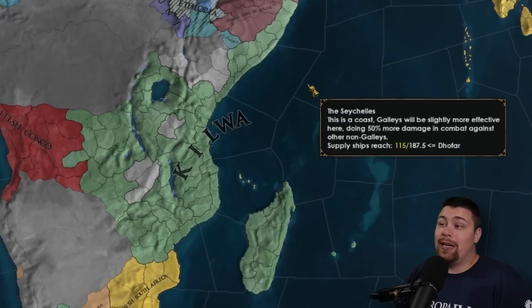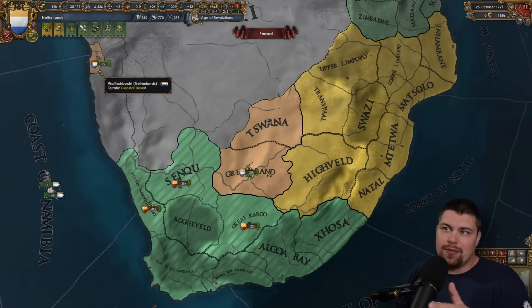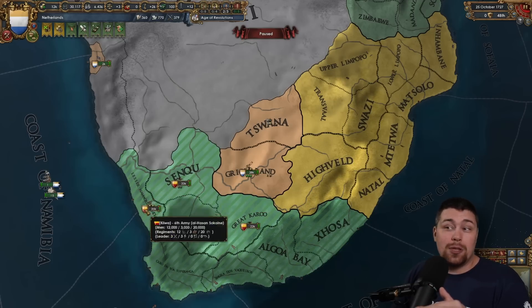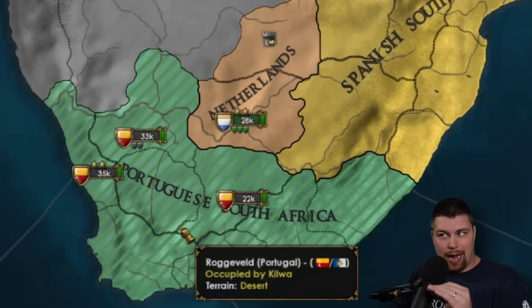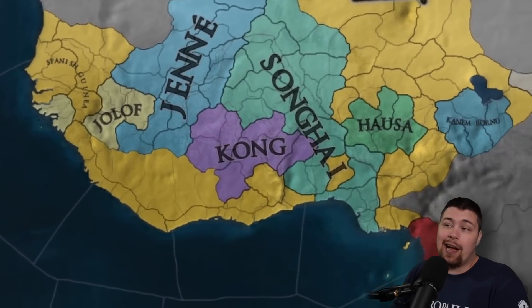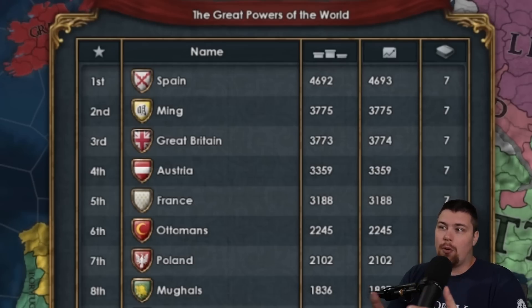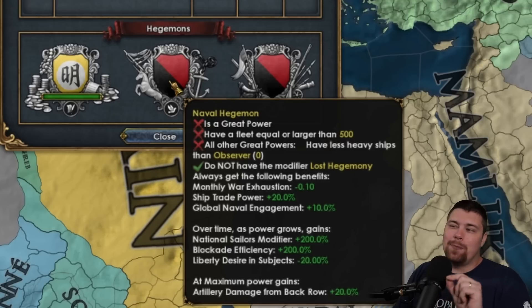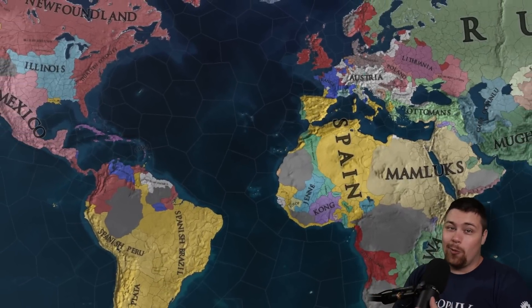Kilwa is absolutely dominating eastern Africa taking advantage of the Zanzibar trade. The Netherlands is like a two or three province minor — they've lost land to Portugal and are now even more restricted, fighting something like boer wars against the Portuguese. British Congo is indeed a thing, and Spanish Guinea spans basically the entirety of west Africa. With about 100 years left, Spain is way out in front — about a thousand development ahead of Ming, who is basically tied with Great Britain. Austria is having an incredible game, and the Ottomans, Poland, and the Mughals are a bit behind.